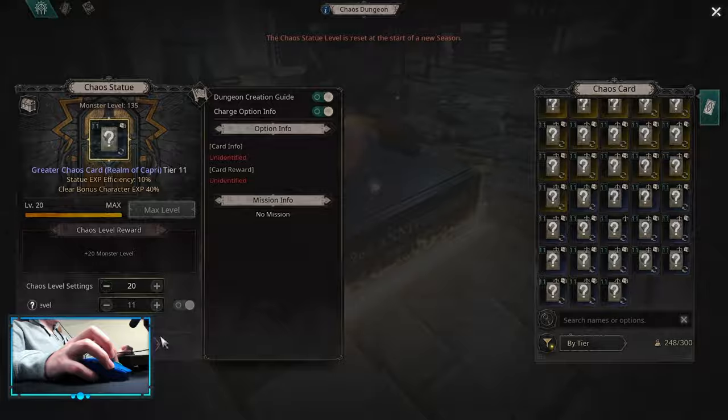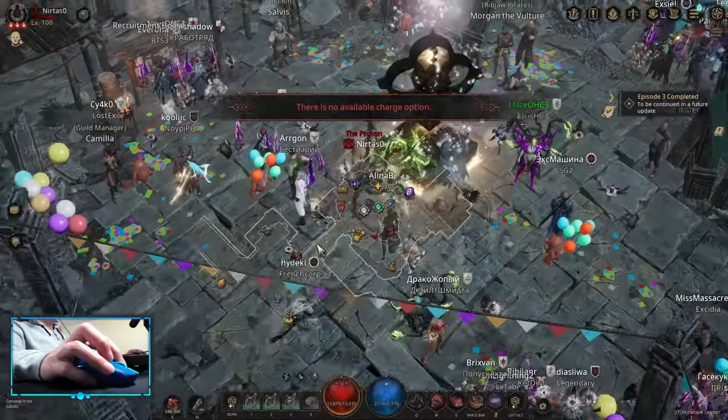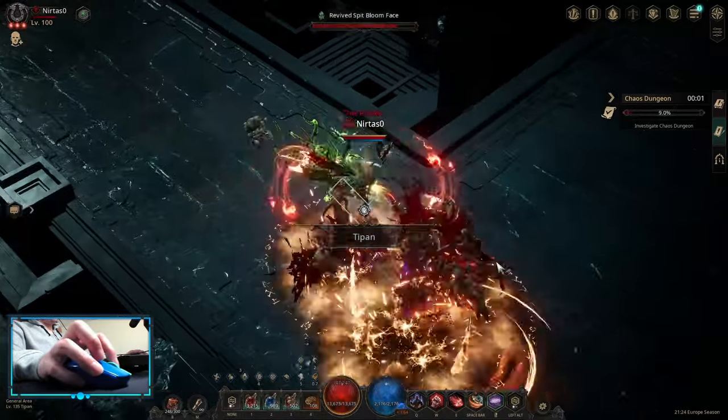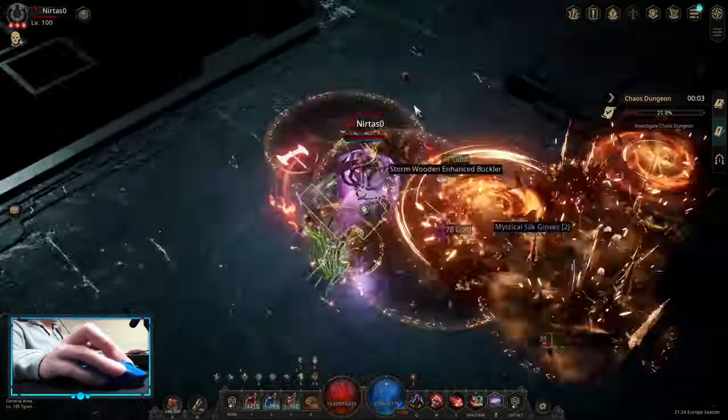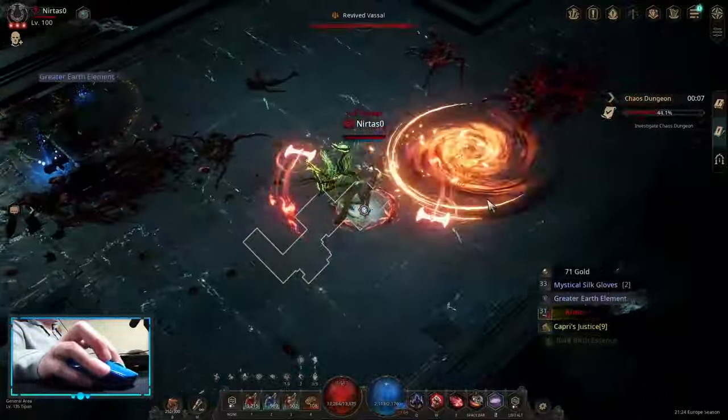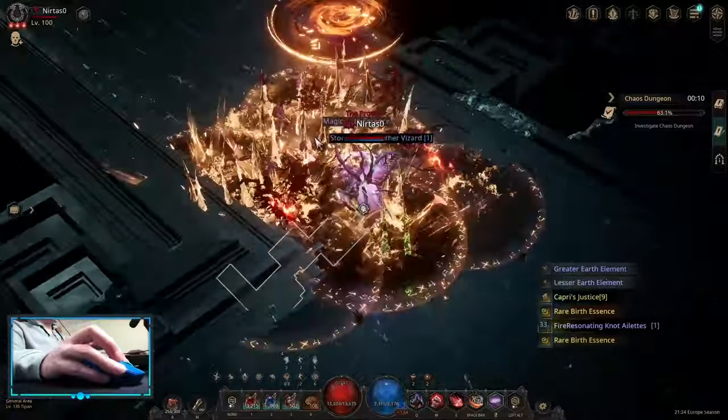In T10 maps at Chaos Statue level 20, you're gonna be able to drop T11 maps. T11 maps themselves drop Authority Essences and up to T7 Chaos Orbs, and they take sub-30 seconds to complete. At the start of the season, do all T11s — normal, blue, and yellows — as you drop a single Chaos key each, which unlocks the new content.